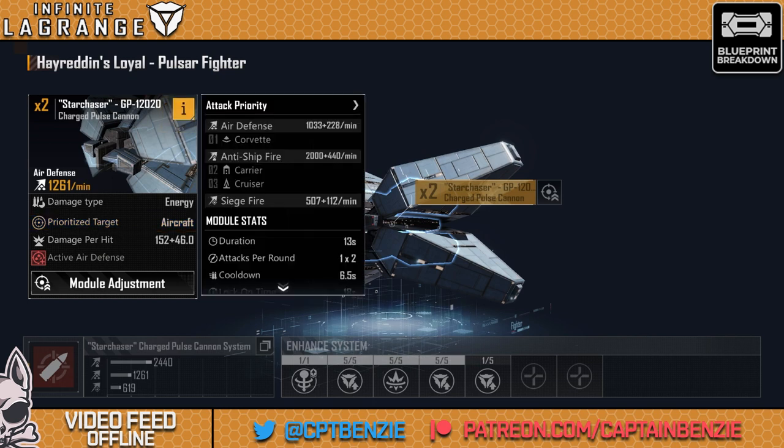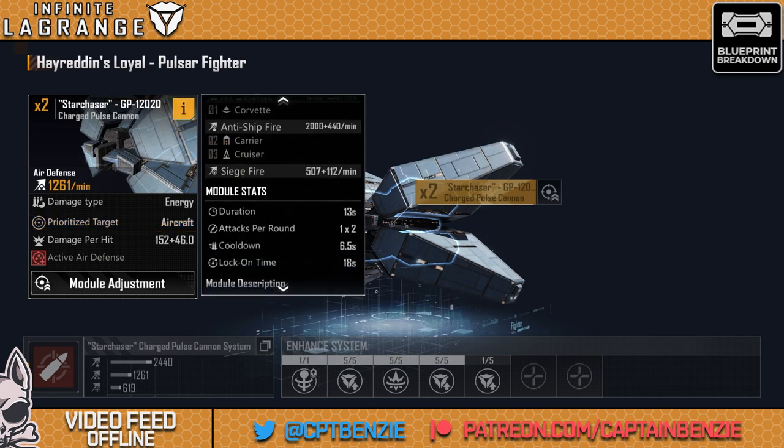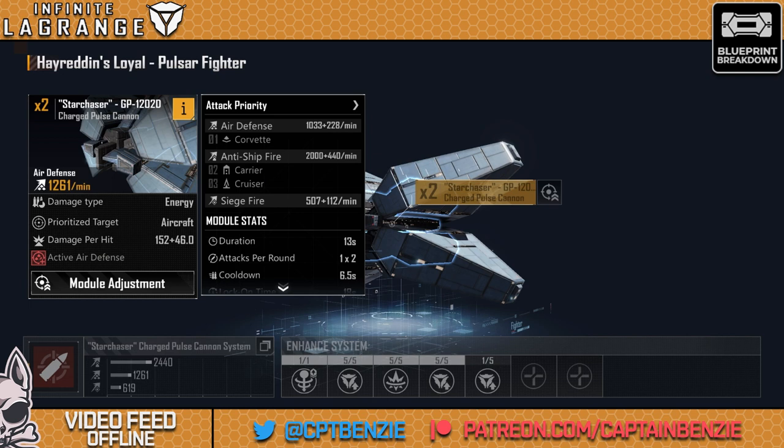The prioritized target is aircraft going mainly after corvettes, then it starts prioritizing carriers and cruisers, which is a really interesting attack priority list. Going after corvettes, this thing will hit them hard and fast and just rip them out of the sky quickly. This feels kind of like the anti-T-800, and it does seem to do really well against most corvettes out there including other anti-aircraft ones. By then going for carriers and cruisers, you kind of avoid some of the more heavily armored targets and just go straight for the soft squishy ones.